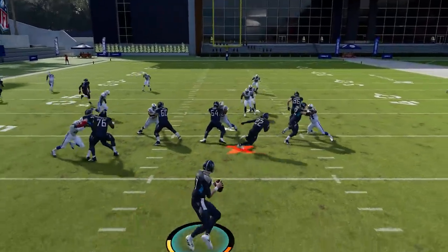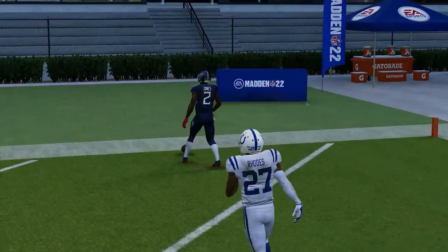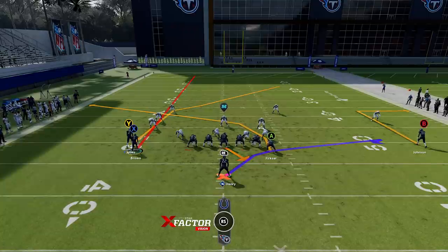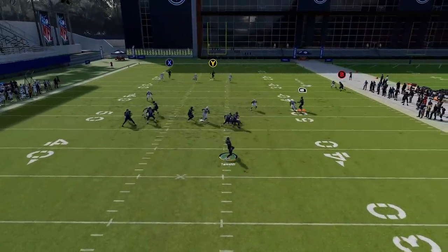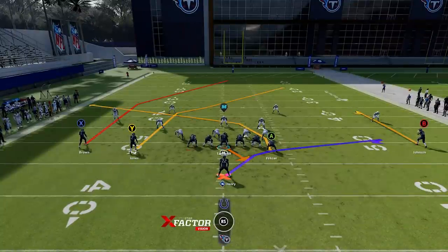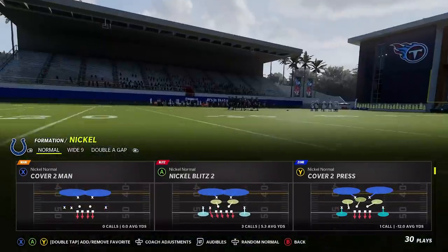For Cover 4 match — same as Cover 4 quarters — you don't really need to make many adjustments with the exception of putting the B route on a 10-yard out route. Cover 4's four deep safeties will cover any route in their area over 10 yards, so you need to create a 10-yard route for the outside cornerback to run. Both the X route and the Y route will get past Cover 4 quarters because they're deep routes that Cover 4 doesn't cover very well.